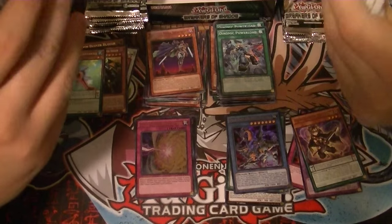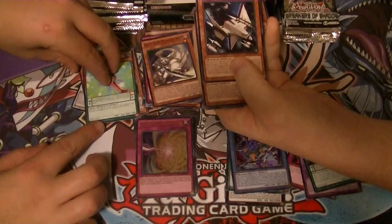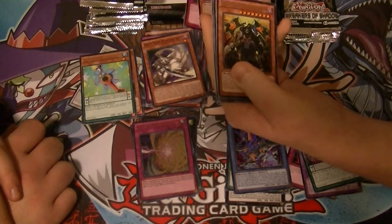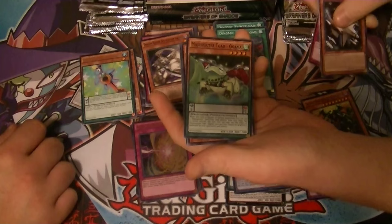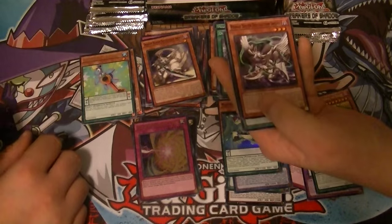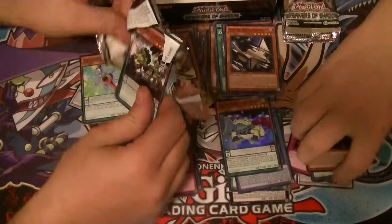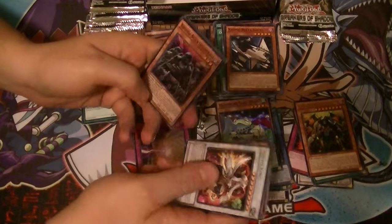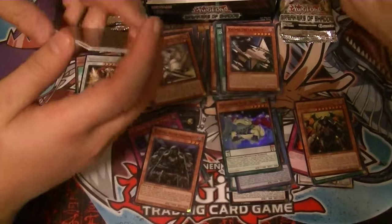Quaking — it's a Quaking Mirror Force. Got a rare Twilight Ninja, Gitsuga the Shogun, and a super rare Magispector Toad Ogama.